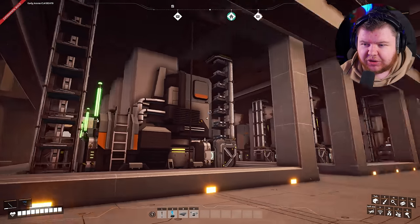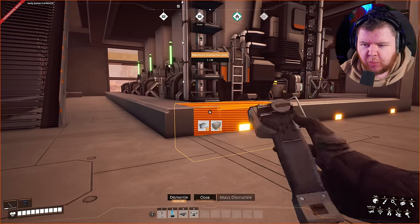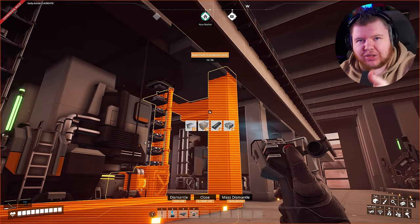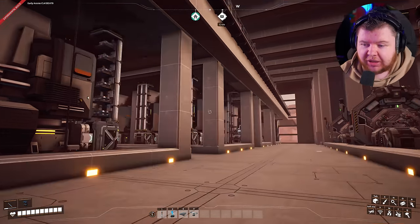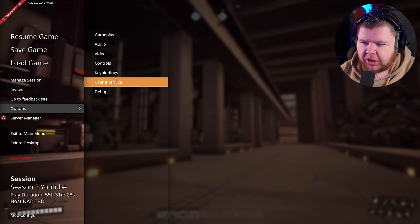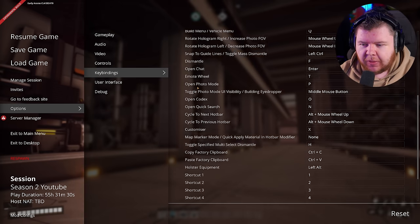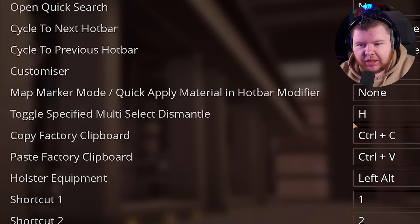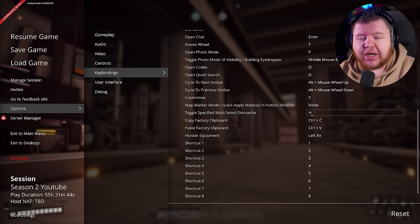First up, have you ever been in your factory wanting to delete pillars and accidentally selected something you didn't want to? There's a tip for that. Go into your Options menu, then Key Bindings, scroll down and look for 'Toggle Specified Multi-Select Dismantle' and assign it to a key you can use alongside W, S, and D. I've got it set to H, which is a key bind on my mouse.